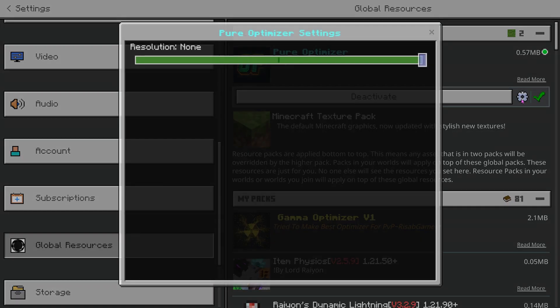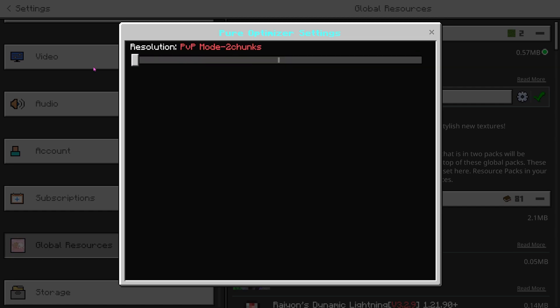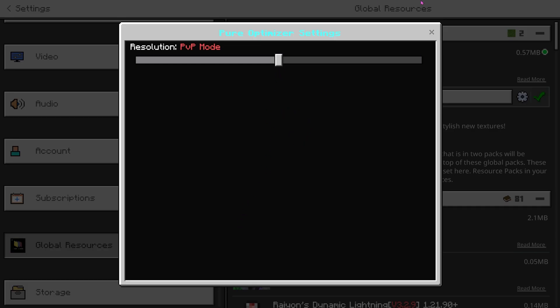Shout out to the creator. We also do have a bit of a gear icon. We can change the resolution to PVP mode and also PVP mode to chunks. I think I'm going to go and actually put it on PVP mode and check that out.